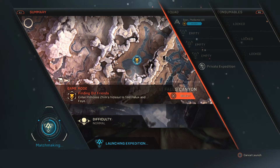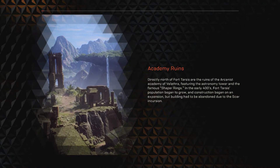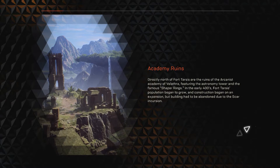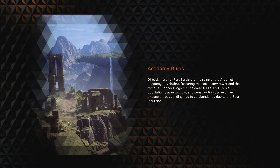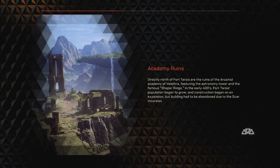Keep us private, because it takes forever to manage making this. Academy Ruins — directly north of Fort Tarsus, there's the ruins of Arcanus Academy of Velanithra, featuring the Astronomy Tower and the famous Shaper Rings. In the early 400s, Fort Tarsus' population began to grow and construction began on an expansion. The building had to be abandoned due to the Scar Incursion. Hmm, that sounds interesting. About halfway on this loading bar by the time I finish reading that. Hopefully it hurries up a little bit — don't want to spend 90% on loading screens.